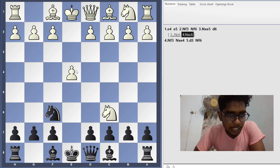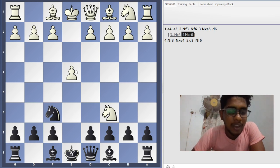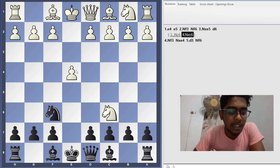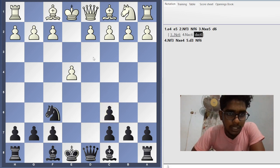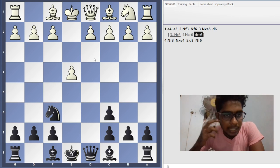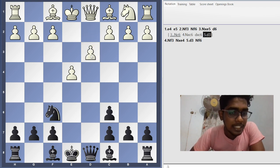If White plays knight into c6, they will successfully protect the pawn, but doing so will cause them to lose the game as quickly as possible. In this video we'll learn how to use the Stafford Gambit as a weapon against White. After knight into c6, d takes c6 - we are going to see two lines. Let's take White plays d3, which is an extremely logical move - by playing d3 you are opening the bishop's diagonal.